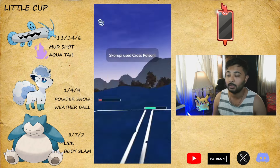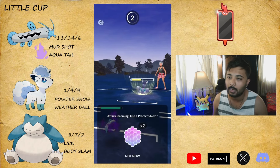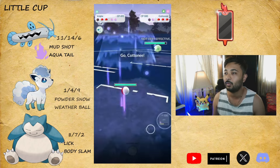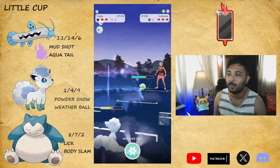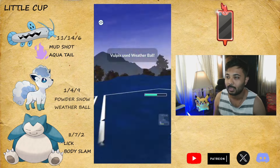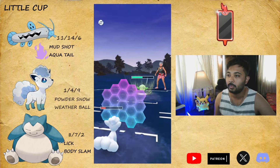We decide to let our Snorlax go, so we come in with our Barboach - people call it Barboach but we call it BB. They come back with their Cottony and I come in with my Vulpix. Vulpix just destroying that, but look at the Charm damage - it's almost doing similar damage like Powder Snow, actually doing more.